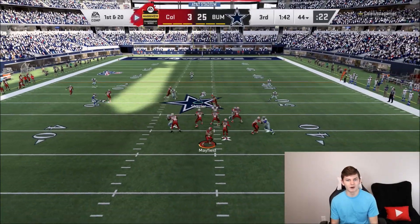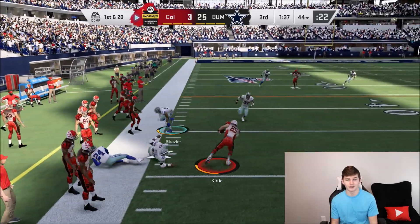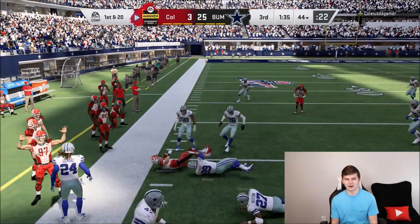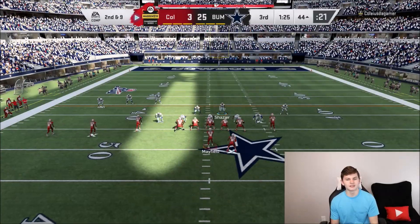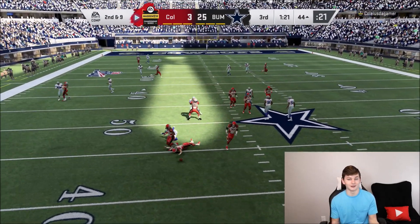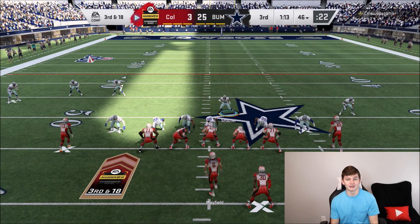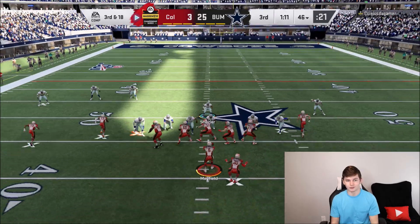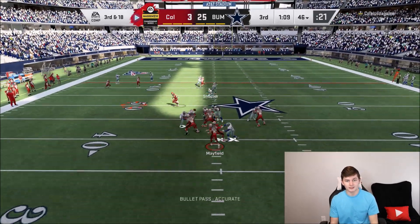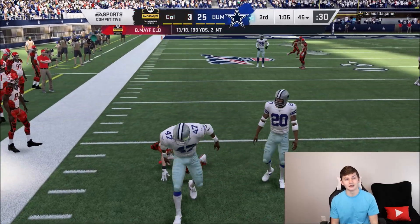I got caught in the wrong defense — I should be running man coverage versus this guy because all he's doing is running that same route. If your opponent runs the same exact plays, just figure out what he's doing. I'll drop someone out of the flats to guard Kittle and there's nothing else open. All I have to do is watch the end route, and he just threw a drag route on essentially 4th and 18.